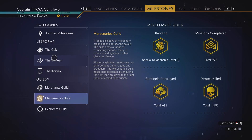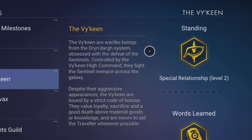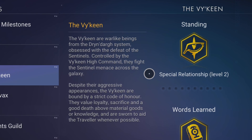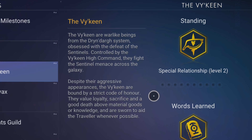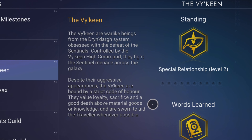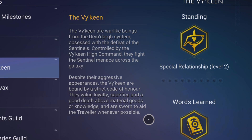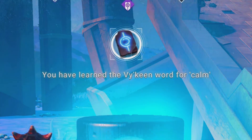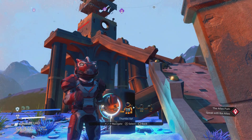I think we're going to get a mercenaries guild expedition that's very much hunt sentinels, kill pirates type missions. The Vikings seem to be the race most aligned to fighting — they almost read a little bit like the Klingon Empire or the Predators. They've got a loyal code of honor. So I feel maybe we might be doing Viking missions, mercenary guild stuff, around Viking space with a little bit of Viking lore.